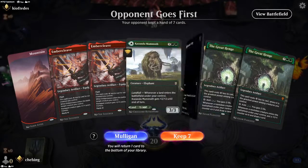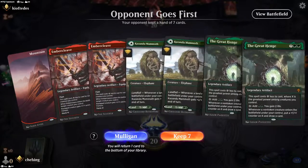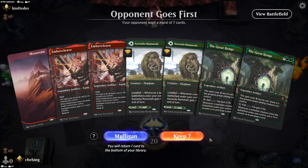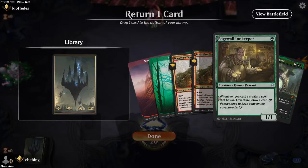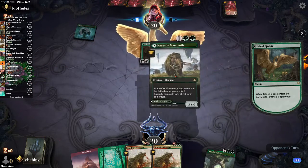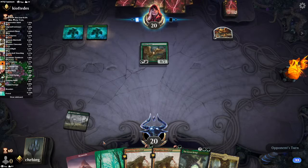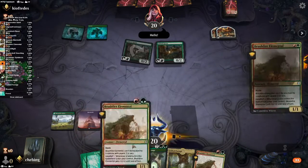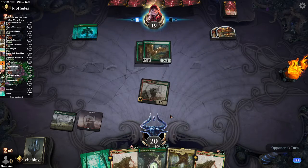Okay, we have two Forest, one Mountain, Greyhenge and Embercleave. If we draw good creatures this could be a decent hand, but I'm not sure, so I think we should mulligan. This next one is a little better — I think we can take one Edgewall Innkeeper away. Maybe this is a mono-green Food deck. Okay, two Gilded Goose, so he'll have no problem casting Wicked Wolf.